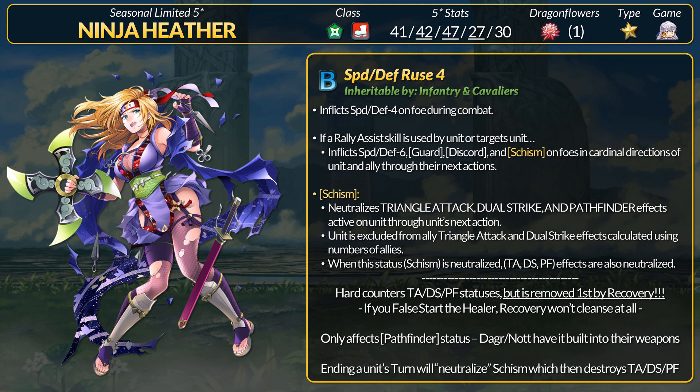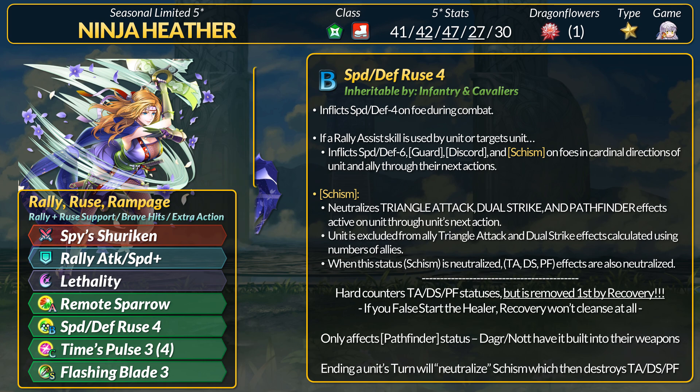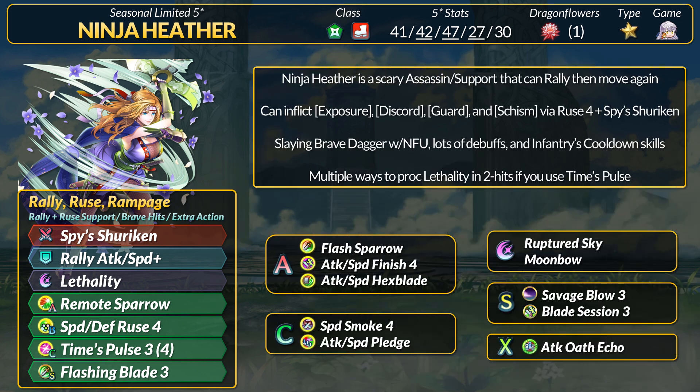This is not the end for Harmonic Catria and others, but Schism being on an inheritable passive could signal other sources to come. It's not exclusive like Elamin's false start or Freyr's penalty denial — we'll just have to see. Ninja Heather introduces an interesting new penalty to the game. She herself is a very capable assassin with excellent speed, good base attack, and a slaying brave dagger. Generally Heather wants to rally, deploy the ruse debuffs, and then initiate with her extra action.